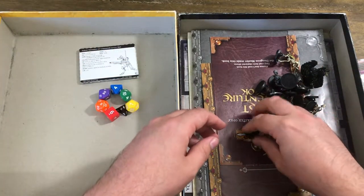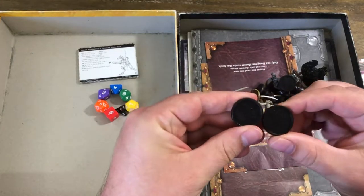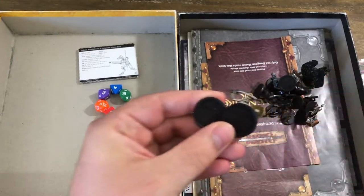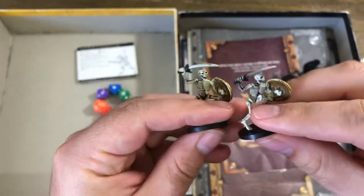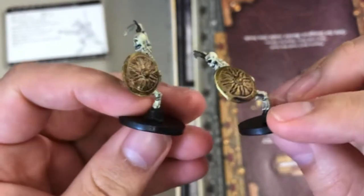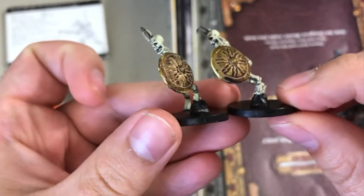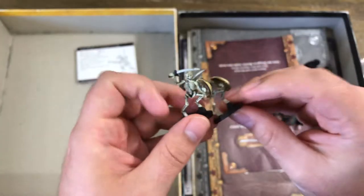First up, we've got a couple of Warrior Skeletons. The only thing I didn't like about these is they always leaned forward a lot, which I found just a bit annoying.